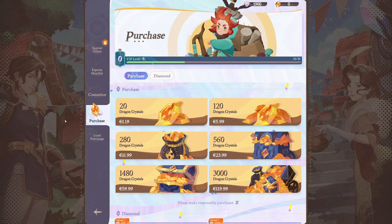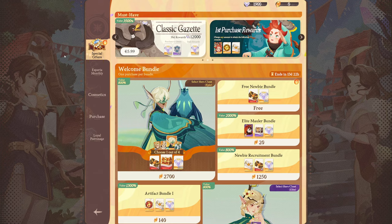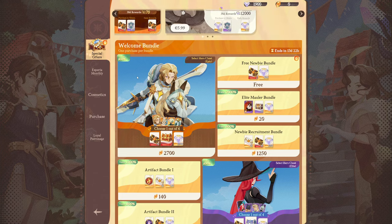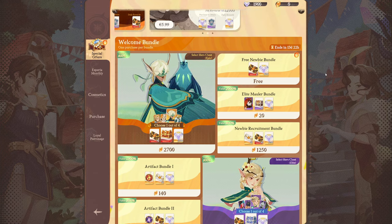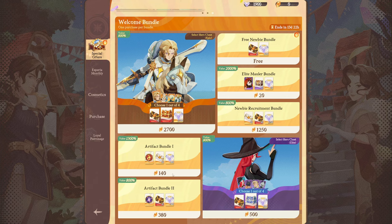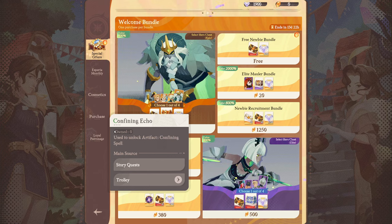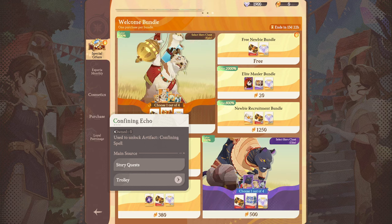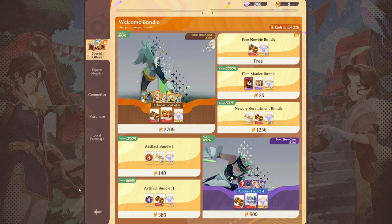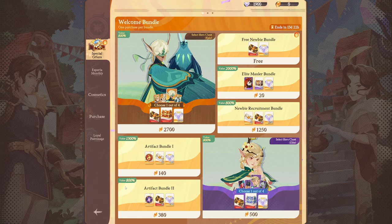Back in the item shop, it starts a bit limited but more tabs unlock as you progress through the story. The first free pack — obviously get that. The first two packs I want to point out are the artifact bundles, both pretty great. The Confining Echo artifact is one of the best for clearing the campaign because it locks down enemies and they can't attack you during the lockdown, which is basically a straight-up buff to your team.